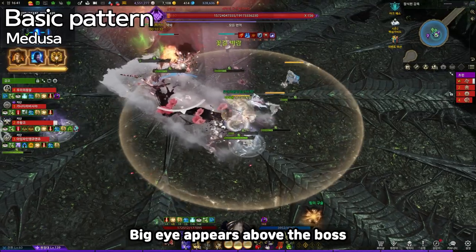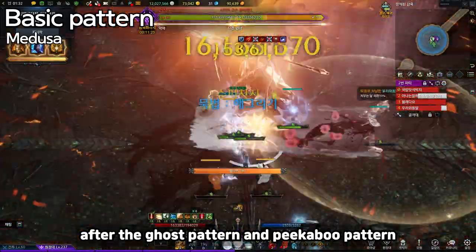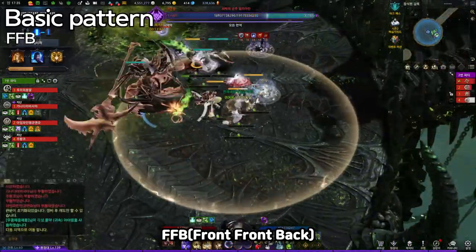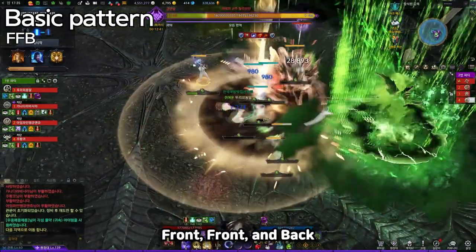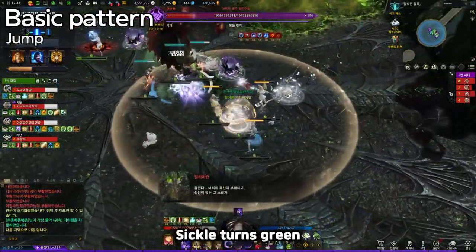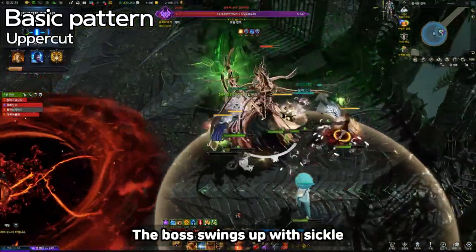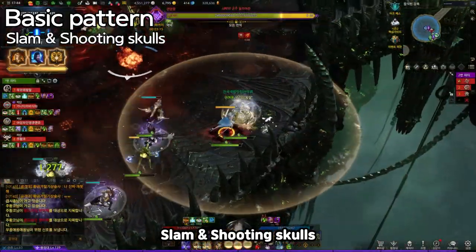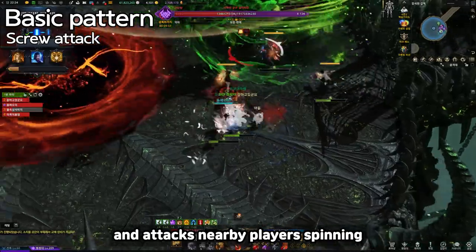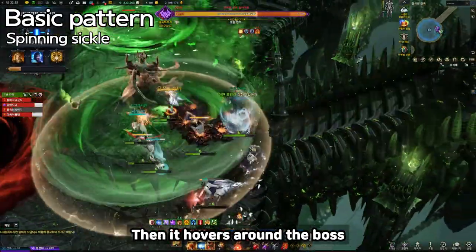Medusa: a big eye appears above the boss — players run the opposite direction if they look at the boss, so don't look at the boss. This pattern normally comes after the ghost pattern and peekaboo pattern. Multiple Slam: the boss slams forward six times and creates a dangerous circle below two players. FFB: the boss attacks in order — front, front, back. Slam: the boss slams once. Jump: the sickle turns green and the boss jumps to one random player, creating a dangerous circle below two players. Uppercut: the boss swings up with the sickle. Slam and Shooting Skulls: the boss slams and shoots skulls. Screw Attack: the boss pauses and attacks nearby players by spinning — get away from the boss. Spinning Sickle: the boss throws a sickle and it hovers around the boss — get close to the boss.